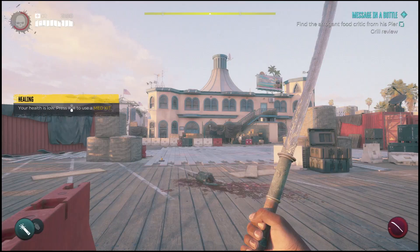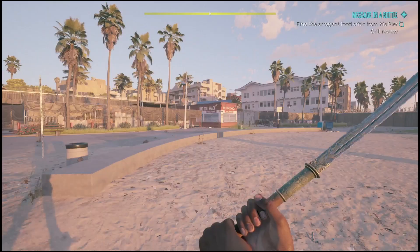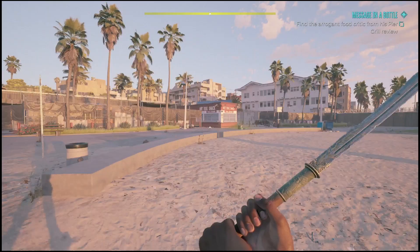From here, you will need to make your way over to the hot dog stand. Very quickly, I will take you guys over there. Now there will be a few zombies in this next area that you do need to take out. And after that, you will be done with the mission. So hopefully this video helps you guys out to get it done, and I will catch you in the next video. Peace.